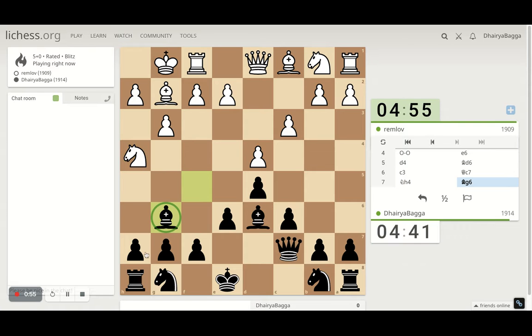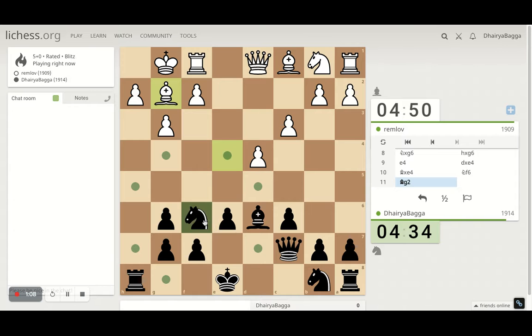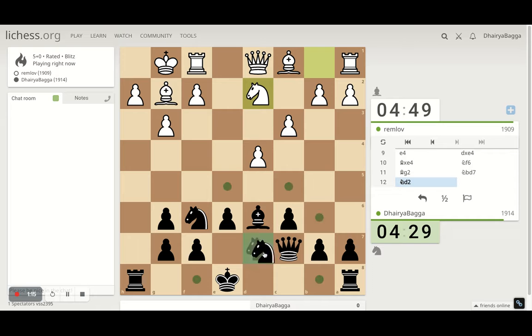Maybe the queen as well on c7, just lining up the diagonal which might be helpful someday. I can save my bishop so that if he takes I open up the h-file — that's what happens, so I don't mind it. He takes with the bishop; I go on with my knight with tempo, attacking the bishop. Bishop goes back. I can develop the other knight as well. I can castle on the queen side and try to destroy the opponent there.